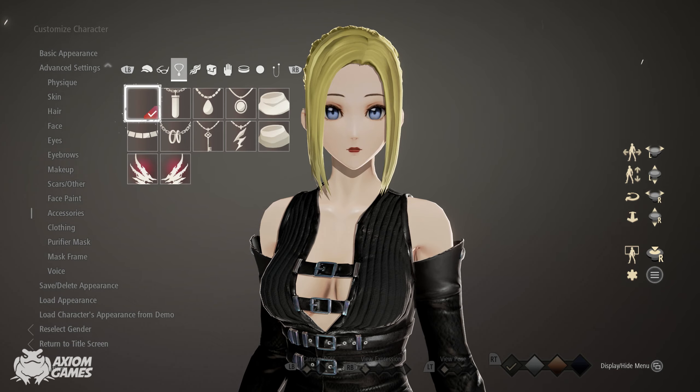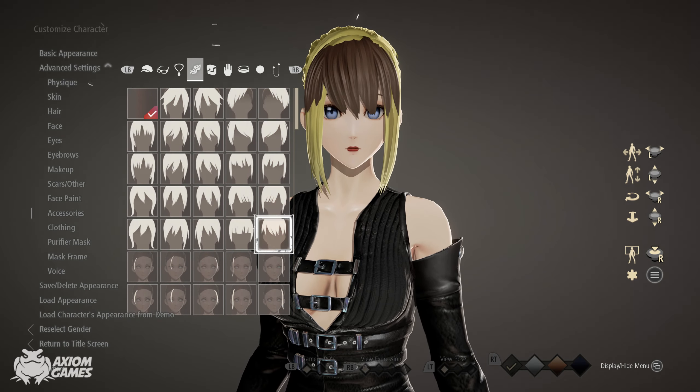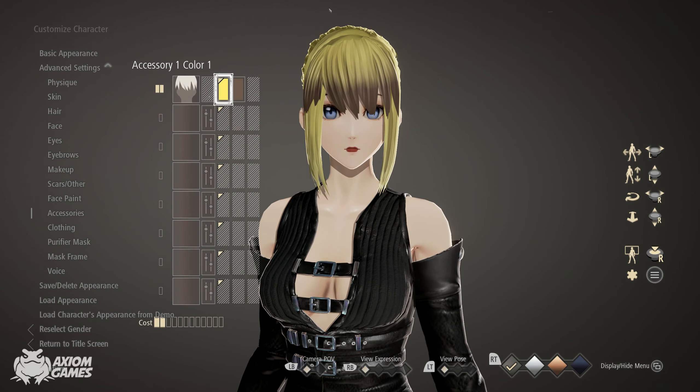Moving on to the accessories, we are going to give her the fringe and we are going to be using the one down in the right corner. Set both colors to sunlight, top left corner, two in.